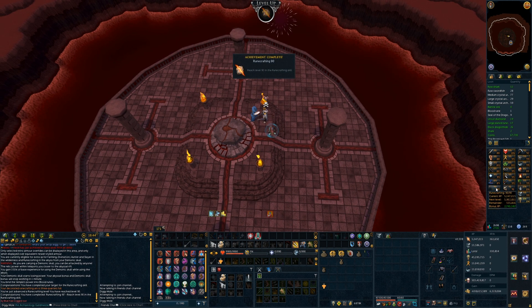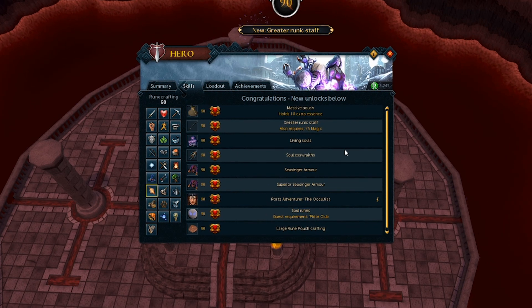There we go, there's 90 RuneCrafting. We get some good unlocks from this — massive pouch, that's definitely very helpful. Ceasinger Armour, Ports Adventure, the Occultist. And we can do Soul Runes after Fight Club, but I don't think I'm going to bother with that because the GP is just cack — it's only 500k per hour, but you can get up to 750k XP per hour. I'd rather make like 13 to 15 mil an hour doing Blood Runes than make 500k an hour, so I'm still getting probably about 300 to 400k XP per hour — not too bad. I can also make a large RuneCrafting pouch — I think I have about 92 or 93 of these threads, so we're only seven or so off, and we can make our first Rune pouch.